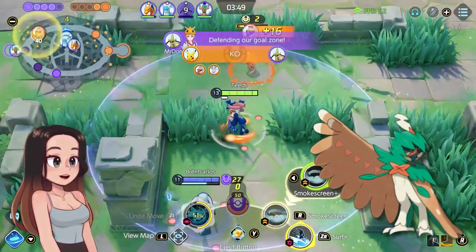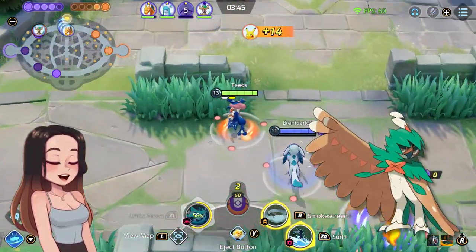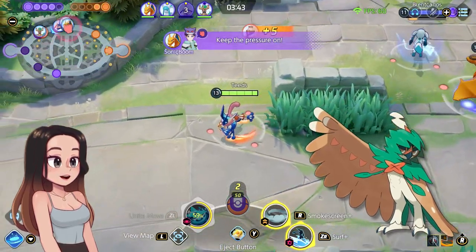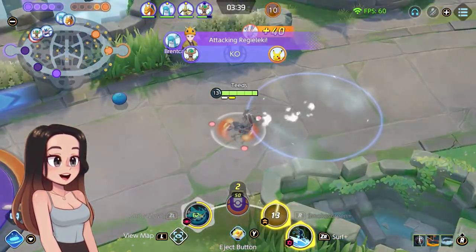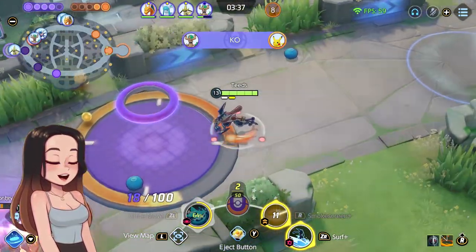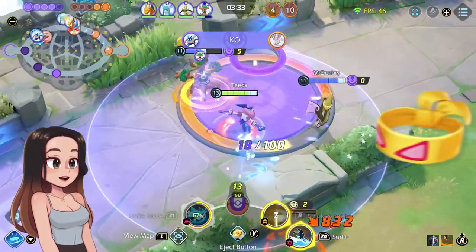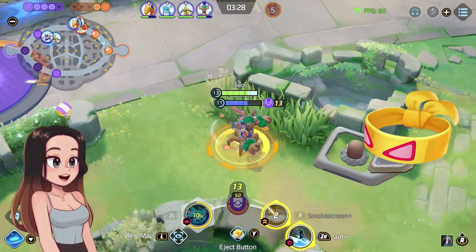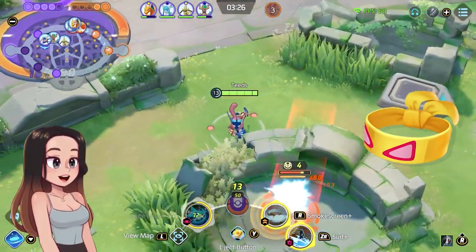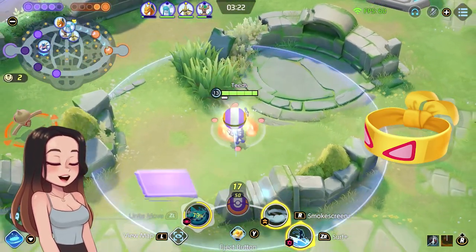If it stays like this, it 100% should be used on Decidueye, especially on the Razor Leaf build — it seems you can out-heal some damage. I was a huge fan of playing ADCs and Hunters in old MOBAs with lifesteal items, so this is really cool. I also tried Drain Crown with Muscle Band and it doesn't seem to make a difference — no additional healing or interaction where it heals more. At least on my PTS testing, Drain Crown and Muscle Band don't have any interaction.